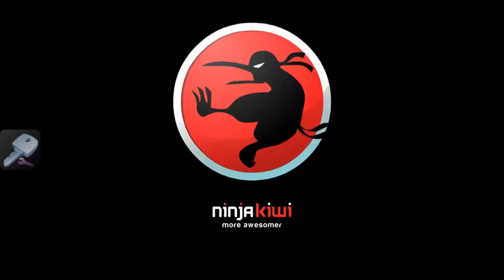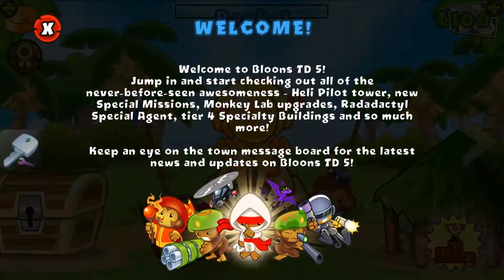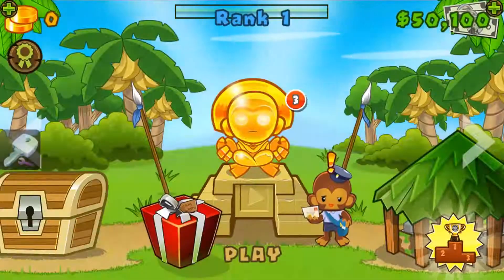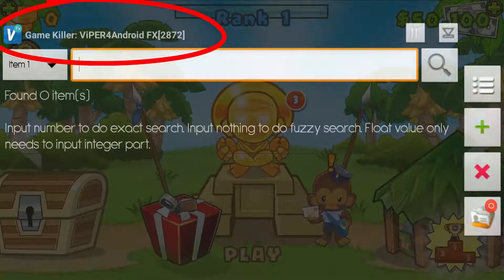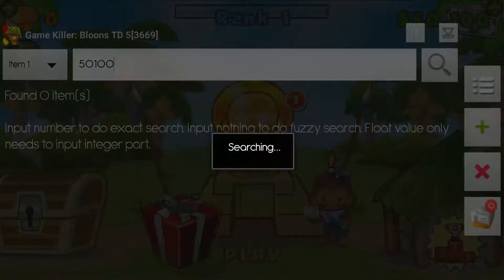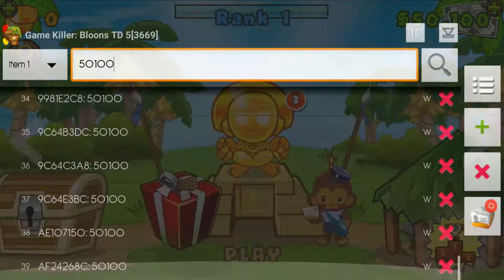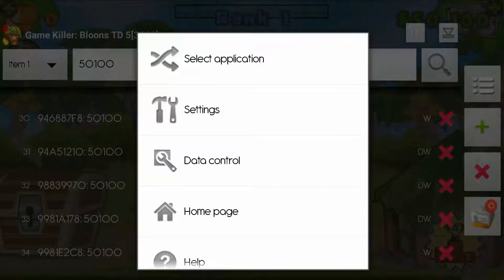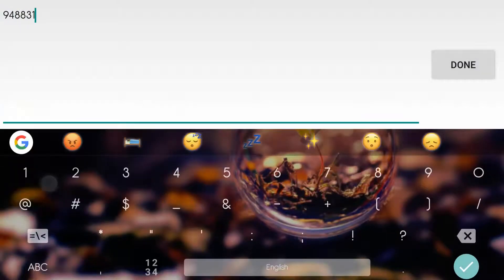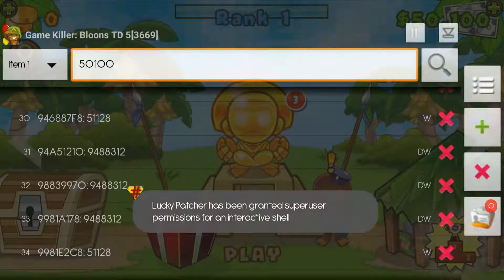This is my first time starting up the app again. Back to the normal stuff. With Game Killer, you want to type in the number you have. Make sure at the top left it says 'Bloons Tower Defense 5.' Search the money amount you want to change — I have that much at the top right of my screen. Search it using Auto Identify. It pops up with all the results. Click the menu button, Data Control, Modify All Values, and change it to whatever amount you want. But if you go too big it might not work, so be careful. Press OK and you're done.